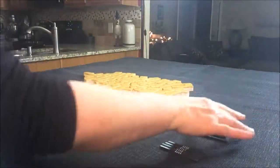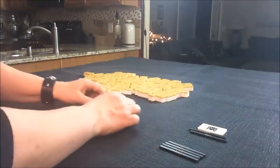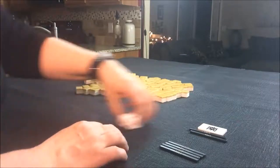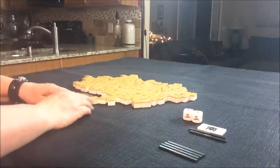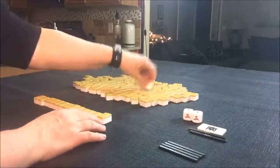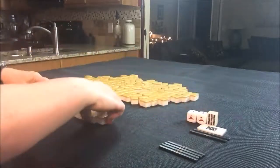On to the next one. It is South Round now. Let's say we are seat seven — that is West. As a non-dealer, we will get 13 tiles this time. Let's pull Dora. Nine BAM, so one BAM is Dora this time.